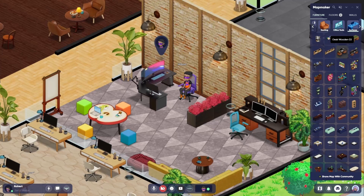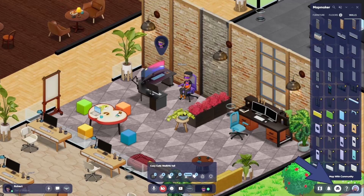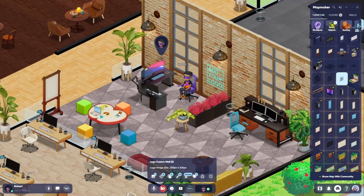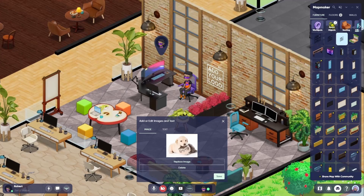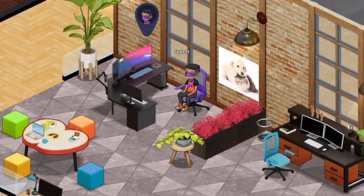You can switch your work spot furniture or customize anything in your office by opening up the map maker. Everything here is customizable including the furniture, the walls, the flooring — bring in your company values, your team photos, and your pets. Whatever builds your culture, you can do it in SoWork.